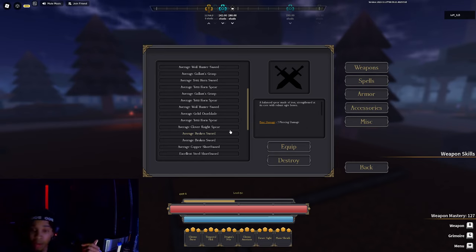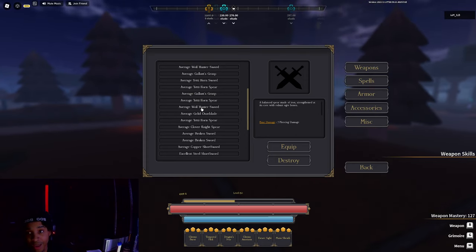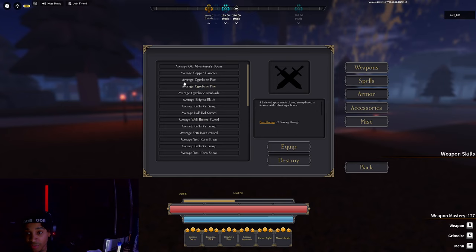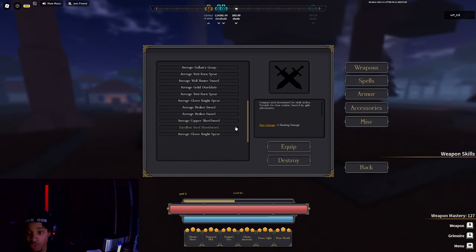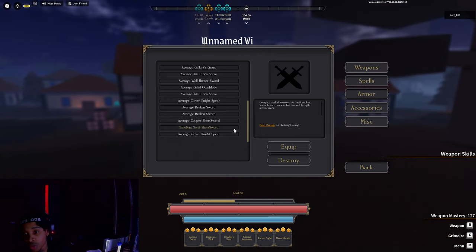Traits are a completely separate system — the developer just put out the stats for traits. If you want a full video on every sword trait, comment below. As for damage: say a weapon does seven piercing damage — at plus two it becomes nine, and at plus five it becomes twelve piercing damage. That's excluding whatever trait bonus you have.